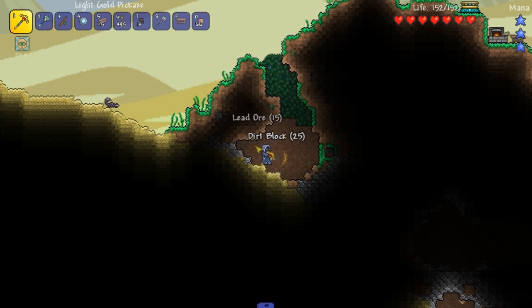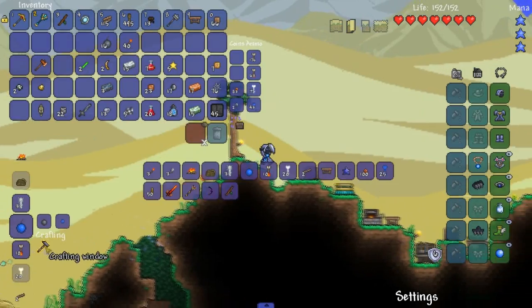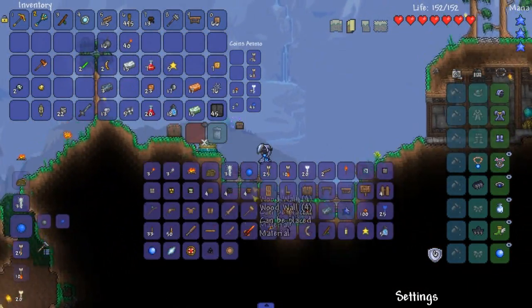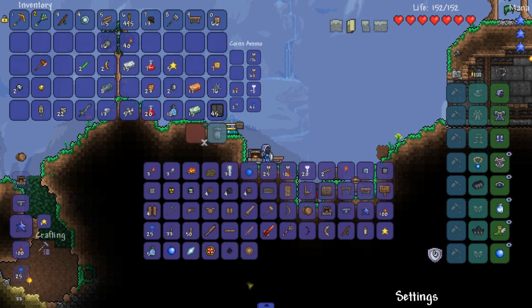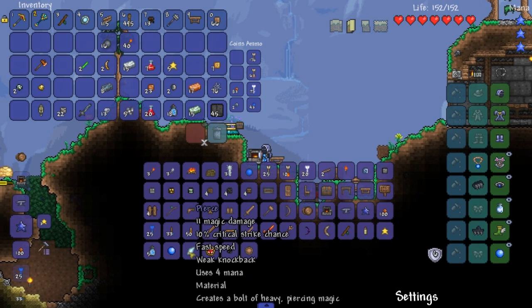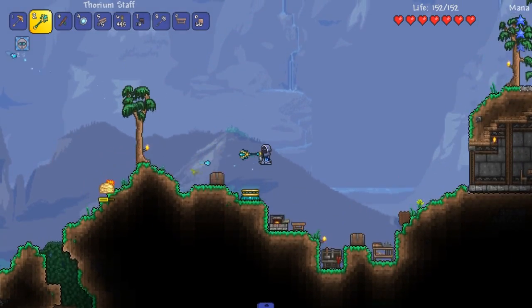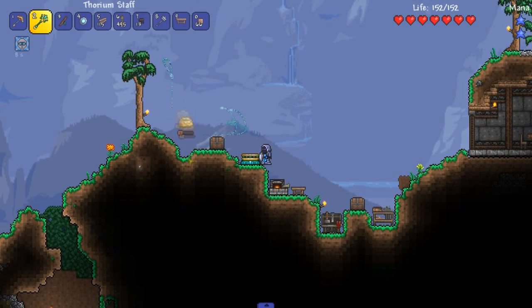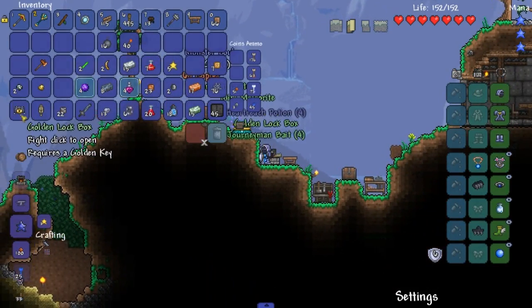We got a good bit of lead, just like that. That's less caving now. I killed something on complete accident. Don't tell me I need an actual anvil here — because that's just going to be stupid if I need an actual anvil. Is this what I hit? I'm not sure. Thanks for the mini meteorite. Dungeon crate. Golden lockbox.